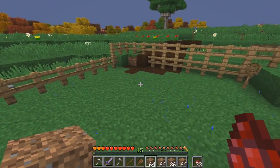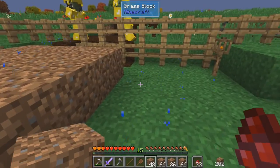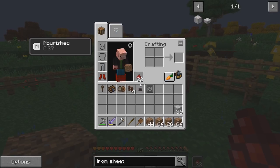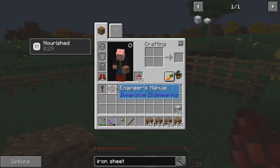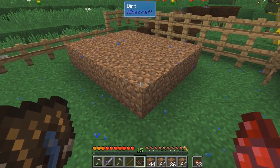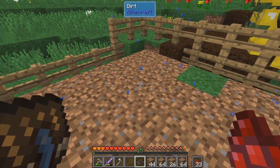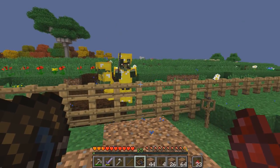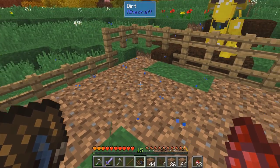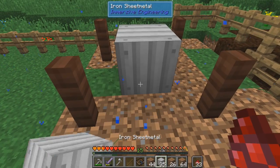We'll probably build it over here in this corner because it's going to be a pretty big structure. Let's break another leaf block — hate to do that, but that's the way it goes. Maybe we should build this up a little bit because it's going to look weird if the tank is lower in the ground. The mind sees the elevation that a tank should be at and says, since fluid goes downhill, you should have the tank a little bit higher up in the air. So let's just start. If I shift, that'll let me get some stacks. We'll fill in this area for now.